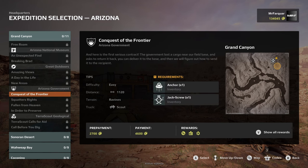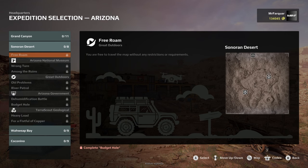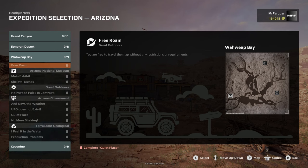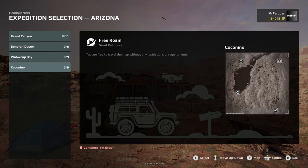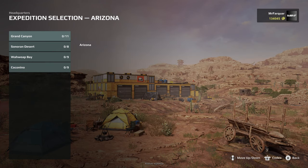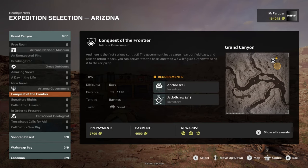So we have to go for — wow, look at that — we've got Grand Canyon, Sonoran Desert, Wahuit Bay, and Coconio, I'm guessing. Forgive me if those pronunciations were completely wrong, if you are a native to the area and that is completely off.